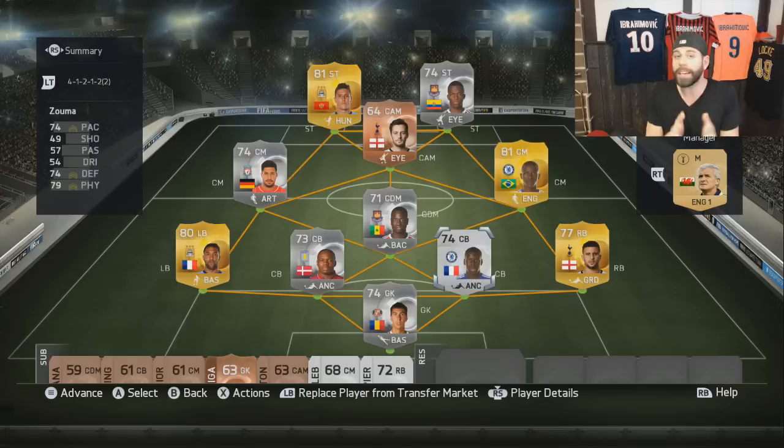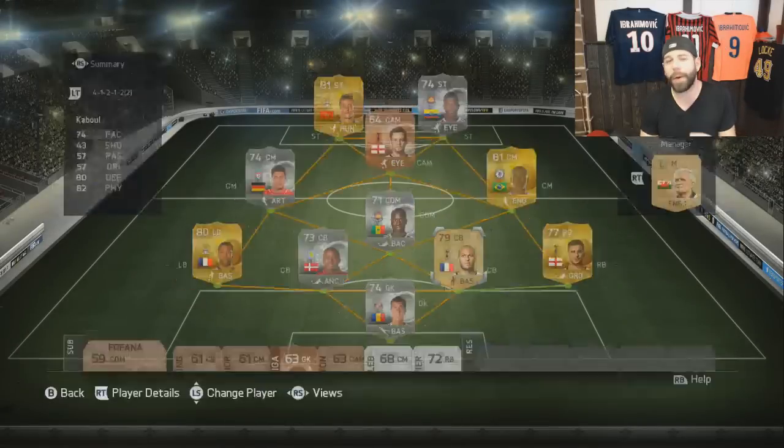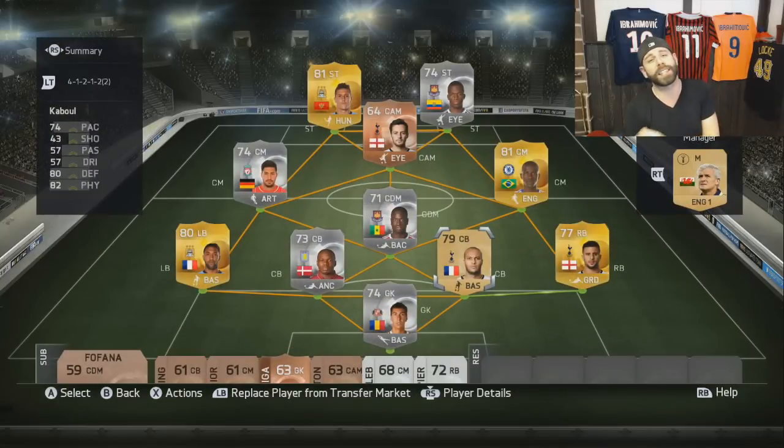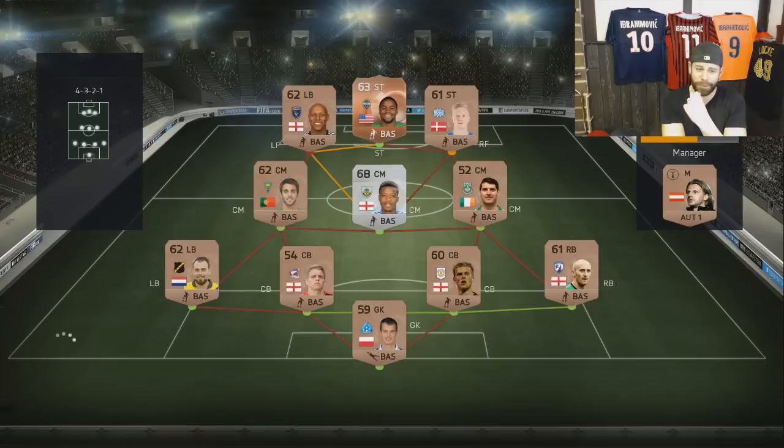I'm going to use all three upgrades into one position. It's not that I didn't enjoy Zouma — he's great — but if I can bump up one spot to a higher rated gold, that's what I'm going to do. There is an inform Senderos, which means I can go to a shiny silver, then inform silver, then a non-shiny gold — and that's going to be Yunus Kabul. He's not as overpowered as last year but still a great card. I love the medium-medium work rates, the six-foot-three, the stats are good. Let's hope that translates on the field. Game two — looks like we're facing a terrible chemistry team with bronzes. Is Javatic gonna run riot?